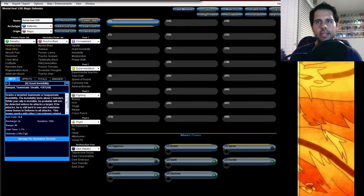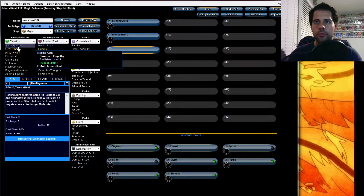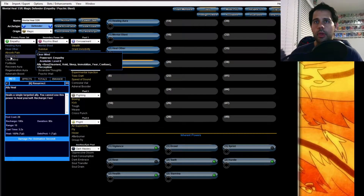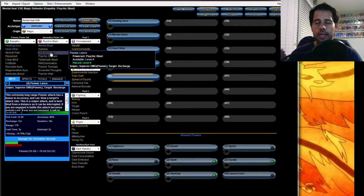I'm going to start out by picking Healing Aura. Mental Blast is going to be an auto attack — you have no choice on that for a defender. Next I'm going to go with Heal Other. We're going to skip Absorb and Subdue, and go for Psionic Lance. That's your bread and butter attack — it's your snipe, it does a crap load of damage. You want that one.